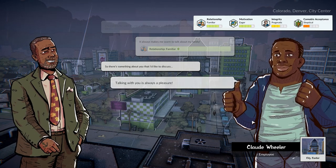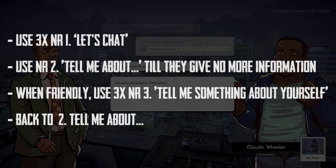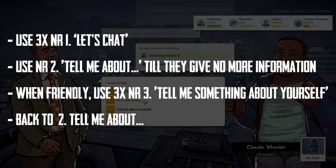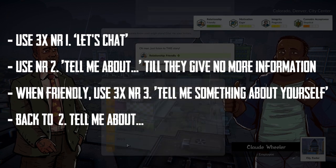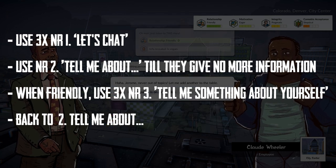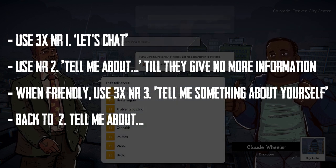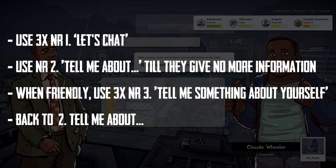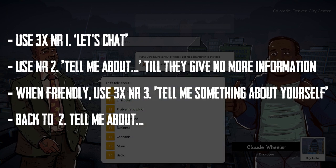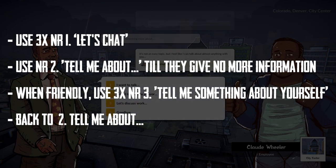You can actually befriend someone during your very first conversation by doing the following. First, use the option to chat — 'Let's chat' — three times consecutively. After that, use the second option, 'Tell me about' whatever kind of information they like, and just keep doing this as long as they're giving information. When they have finally become friendly with you, use the third option, 'Tell me something about yourself', about three times before going back to the second option. By using this order, you will get friendly in no time.